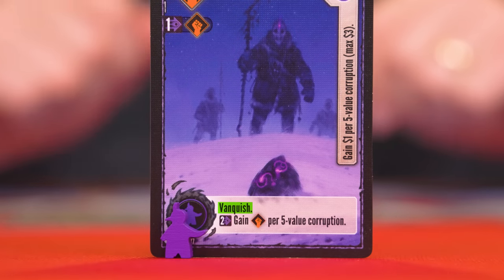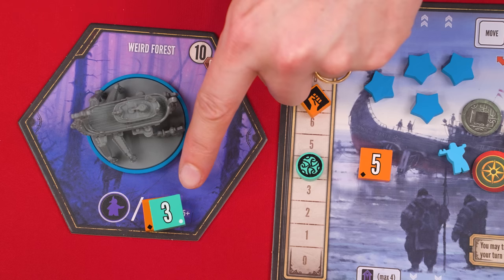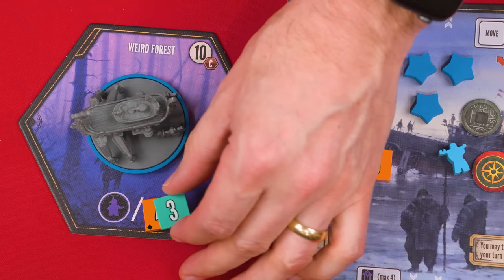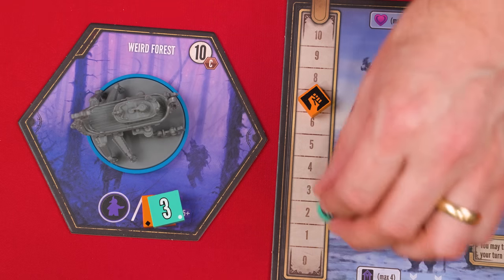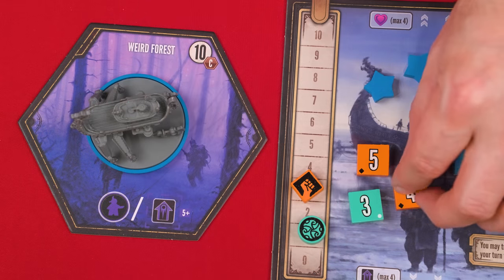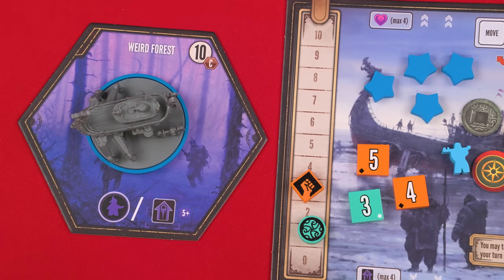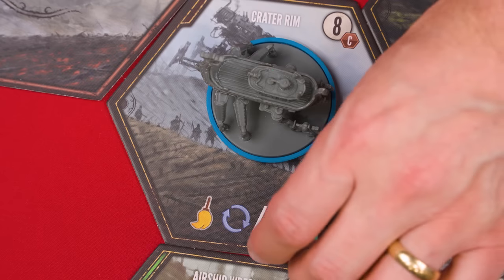The vanquish action can only be performed when your mech is at a location with corruption tokens. You look at the topmost one there — the color indicates whether you spend guile or power, and the value shows how much. After spending the required amount, you collect the corruption token and add it to your mat. If there's more than one corruption token on your location, you can repeat this process as many times as you like during the same vanquish action. When all corruption has been removed, a new benefit is revealed which can be gained when taking the gather action there. The values, colors, and covered benefit of a tile with corruption can be checked at any time. One special location requires spending 10 guile and 10 power to vanquish its value-20 corruption token.